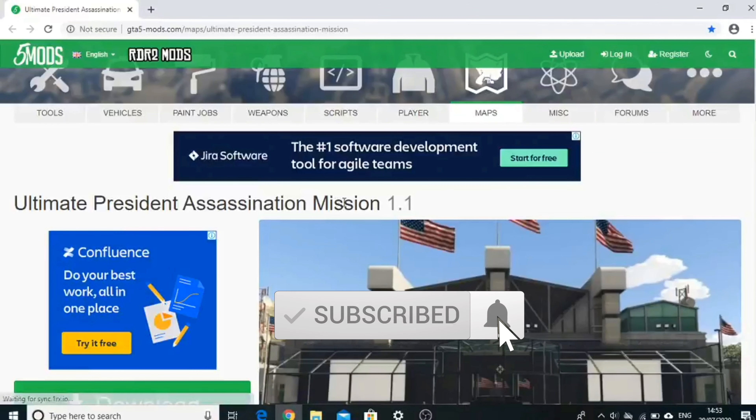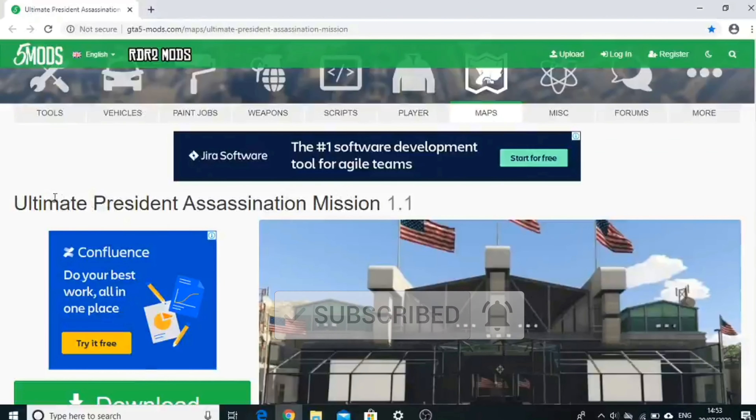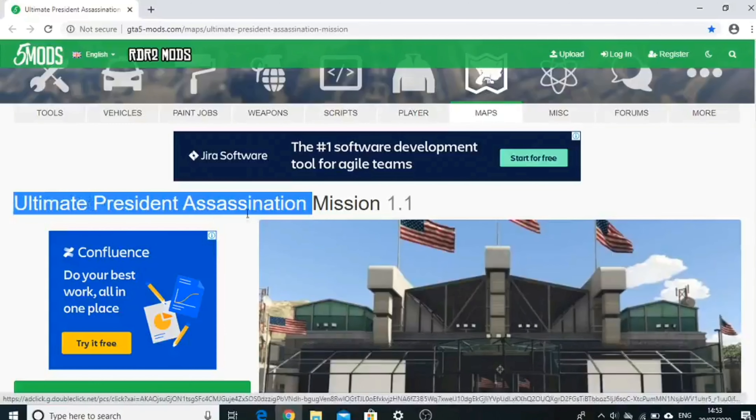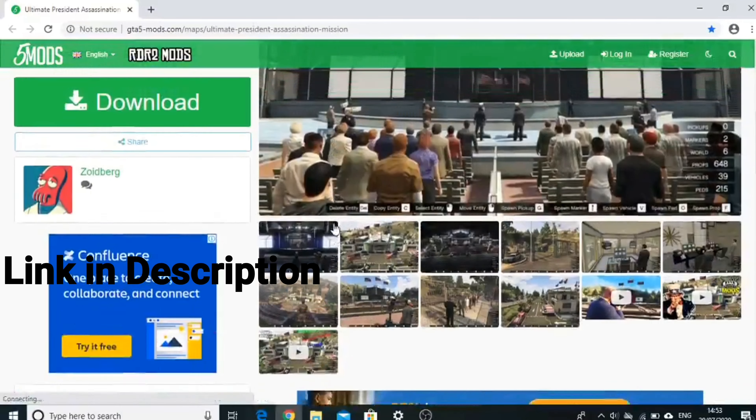Welcome back to another GTA 5 mod tutorial video. Today I'm going to show you how to install the President Assassination Mission mode. For this, you have to simply go to this website — the link will be in the description.